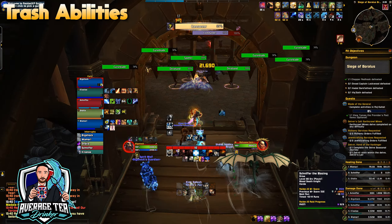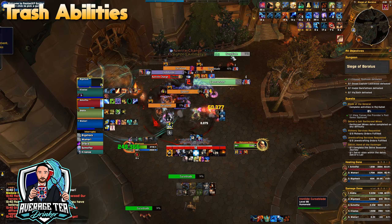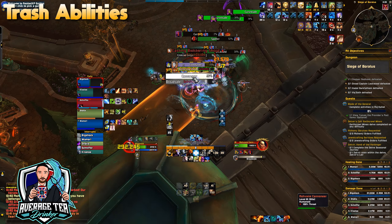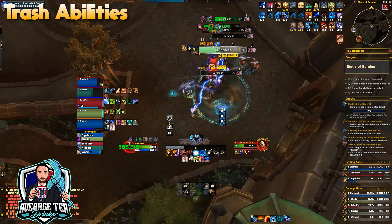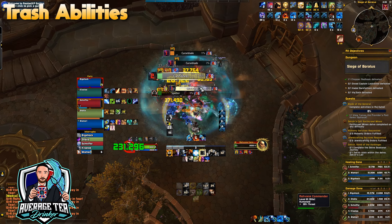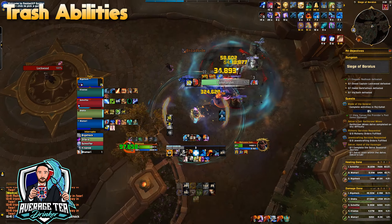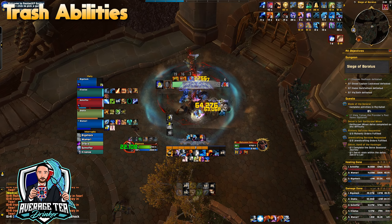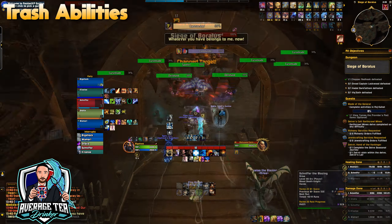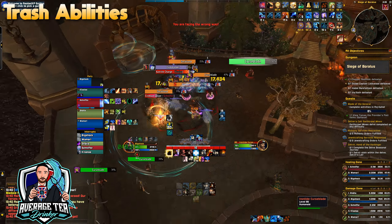In this pack you'll also have the Ashvane Spotter, which targets a party member with Sighted Artillery, dropping bombs on the location they were standing in. You can stack two of these in the same spot before needing to move, and try to keep the spread of these zones to a minimum to help your party. When the Spotter gets low, it will attempt to flee, so use any roots and snares to finish it off before it pulls another pack.